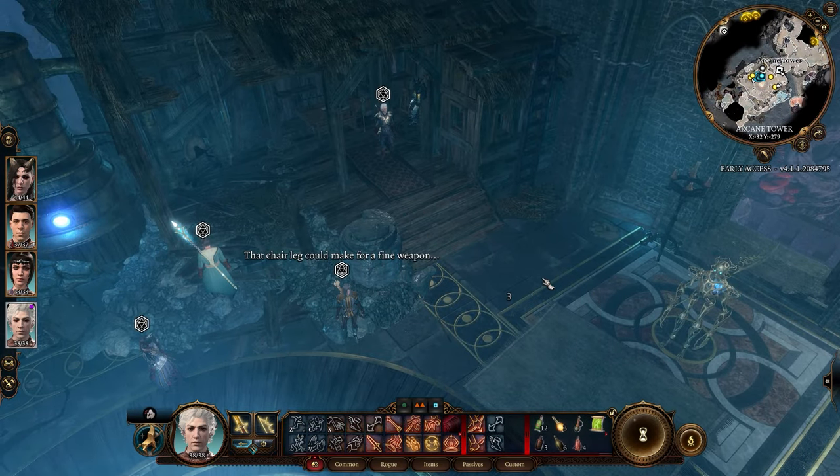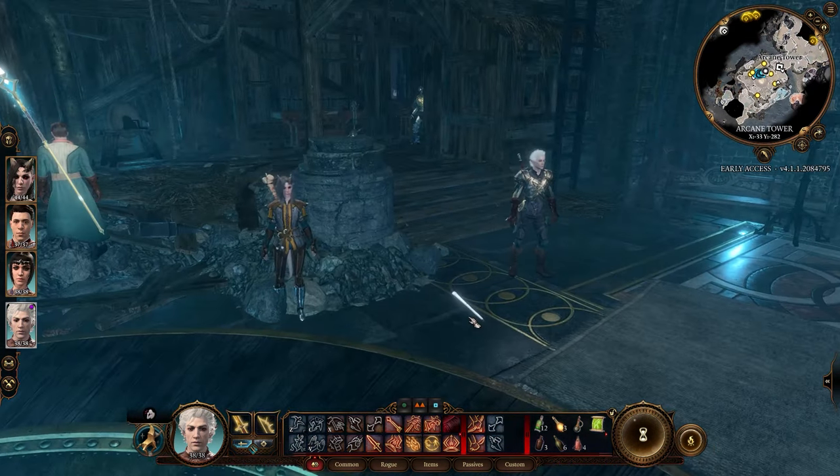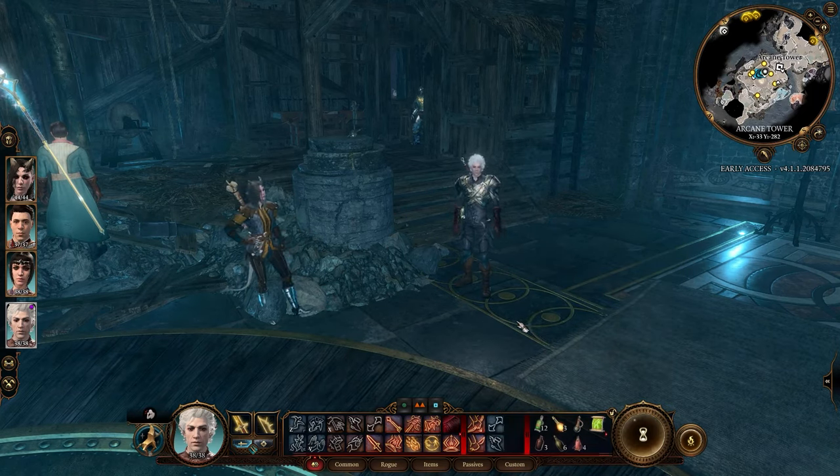If you break the stool, you can then use one of its legs as a club. This has a weaker effect and will only set your strength to 15.